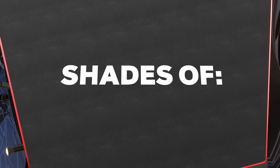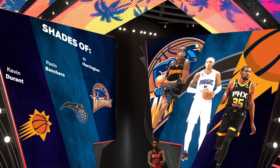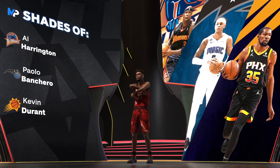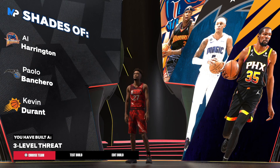Let's get into the jumpshots. Are you ready? Because I do not clickbait. We do have jumpshots of Aaron Harrington, Payalo Bancaro, and Kevin Durant. The build name is The Three Level Threat. That's the build.